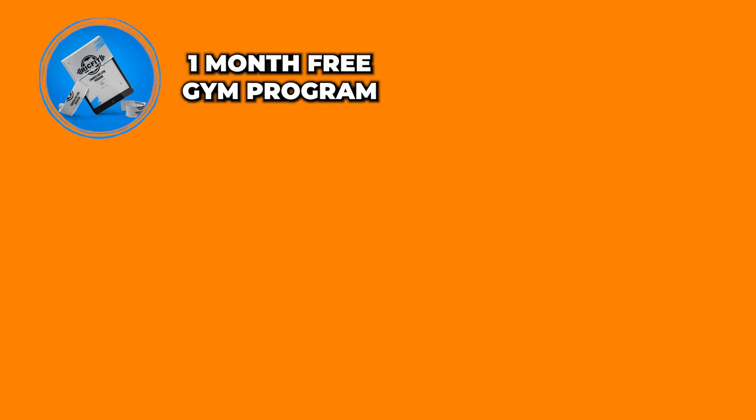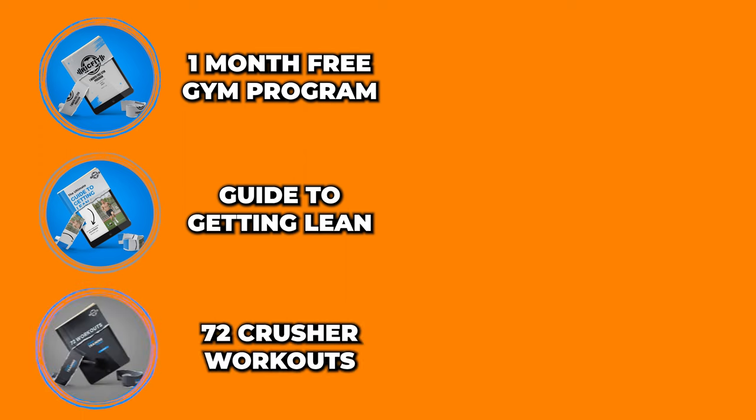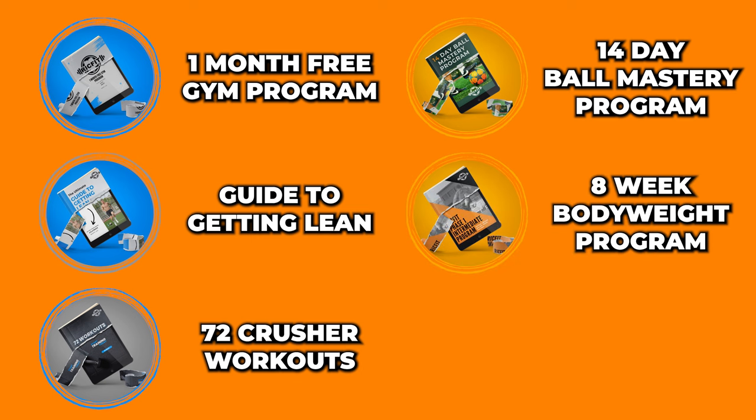Day one covers gym work and you get a one month free gym program. Day two is nutrition and you get a free fat loss guide. Day three is about learning from pros — you get 72 free crusher workouts. Day four covers the number one football tool to become more confident on the ball and on the pitch, and you get a free 14-day ball mastery program. The last day you get a free eight-week bodyweight program and I talk to you about how to plan your gym work. See you in the next video — have a great day, stay safe, stay healthy.